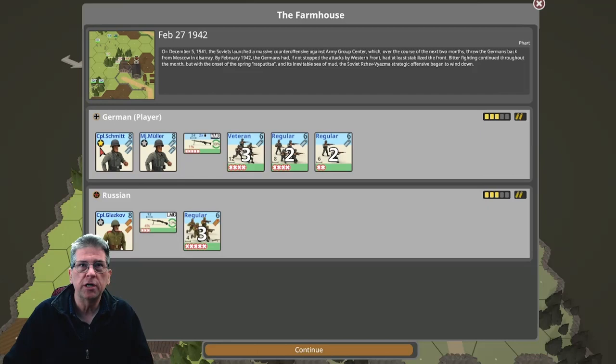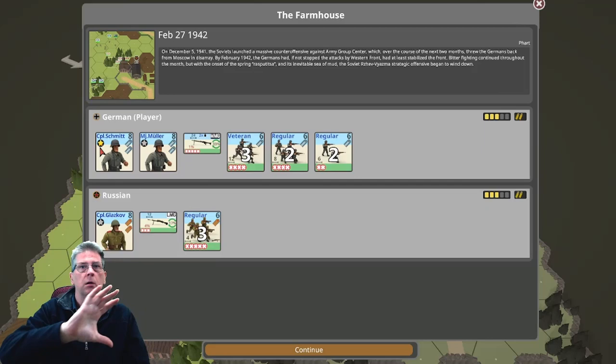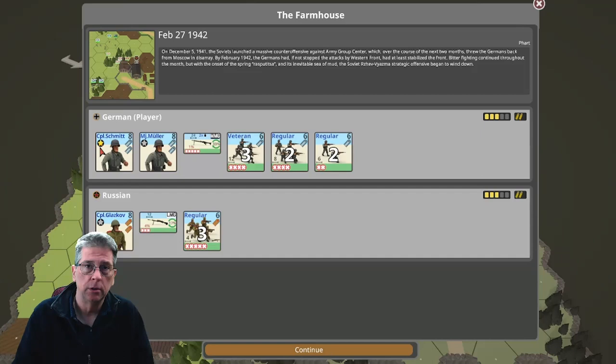Leaders can move around the map quickly, but never ever move your leaders first in the turn - that's a simple fact. Most enemy units are green and will fire within range. Snipers are especially dangerous. You don't want your leaders drawing fire because when your leaders break they can't rally anybody - they have to rally themselves first - and your entire attack stalls. That's the basics of leaders and morale.